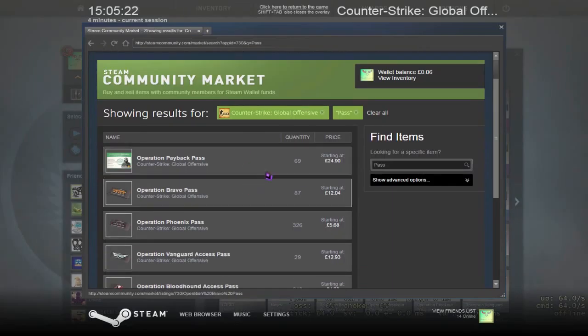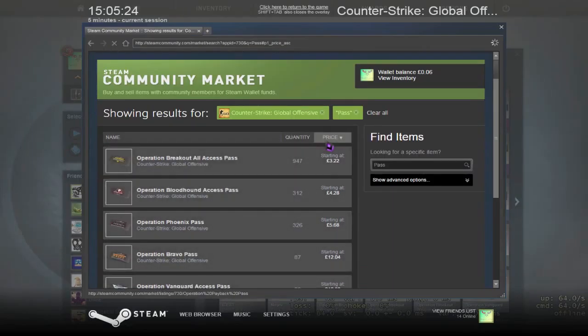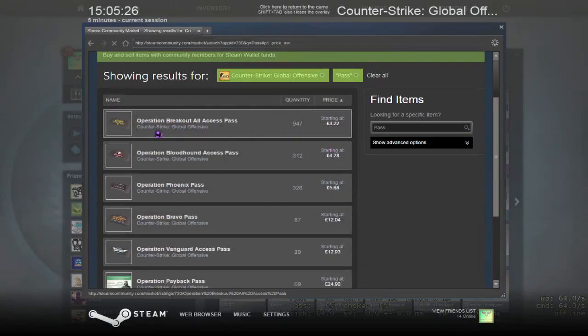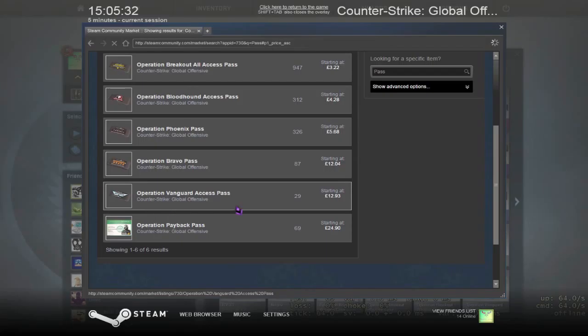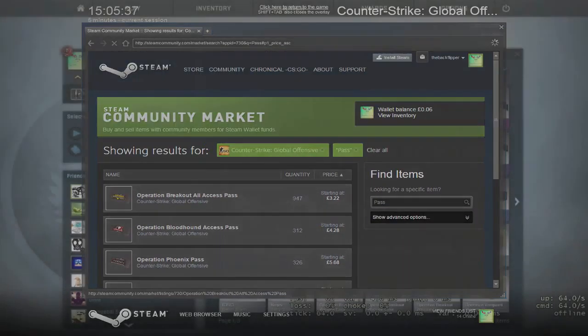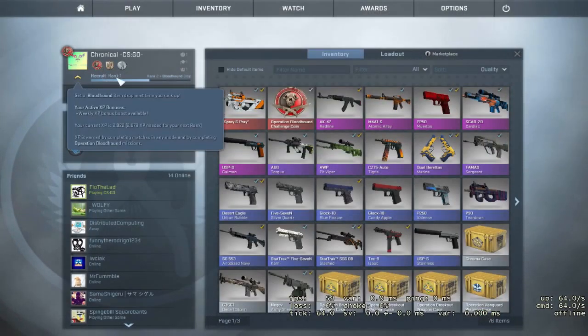Another addition to it: when you purchase the Pass, in your inventory you will get an Operation Bloodhound coin. I always wondered how to get these coins — I thought you had to complete the campaigns to get them. But it turns out you just have to buy the Pass and you get the coin.